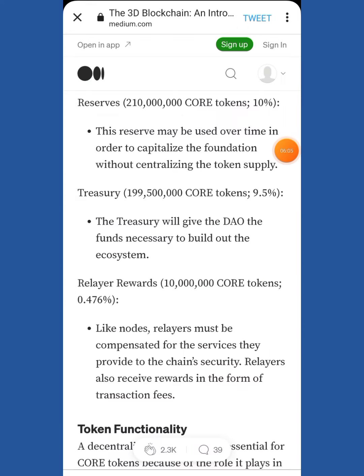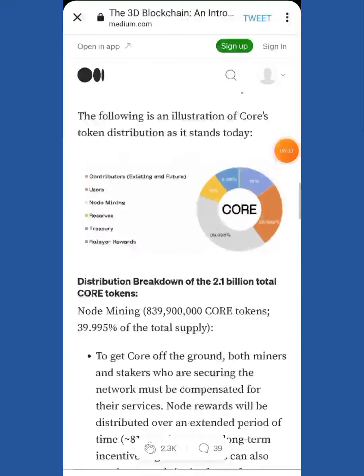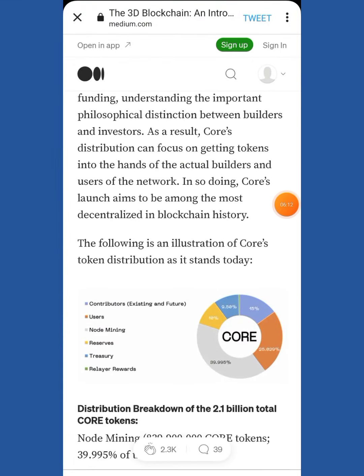I have a task for you — look at the tokenomics and compare with other coins, or find it on CoinMarketCap. There's a coin with the same tokenomics, and based on that, the price can be estimated. I've made my calculations and I'll be doing that research live in the next video, disclosing the price according to me. You just need to compare tokenomics with other coins to find the approximate listing price.